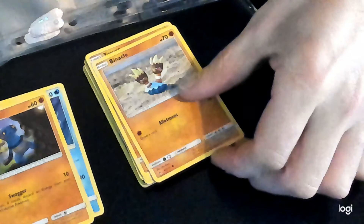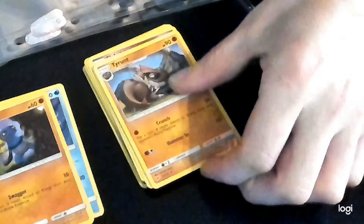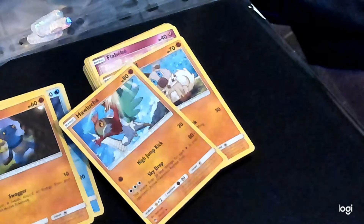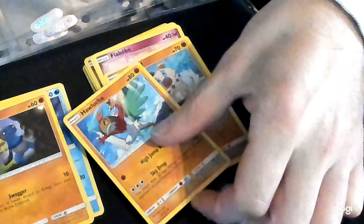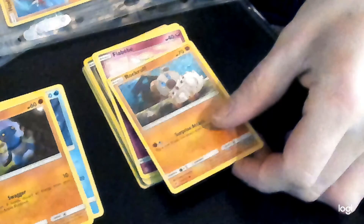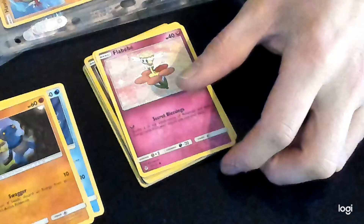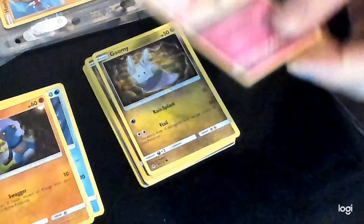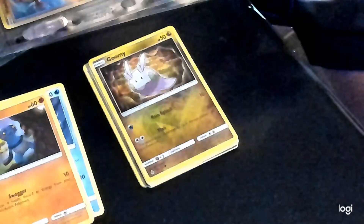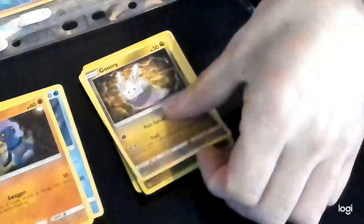There's Pancham, Binacle, Tyrantrum, Hawlucha, Rockruff. And we're going all the way down to Fletchling, then Goomy, and a Reverse Holo Goomy. So if you bear with us a sec — there's a spare Goomy while we're on it.